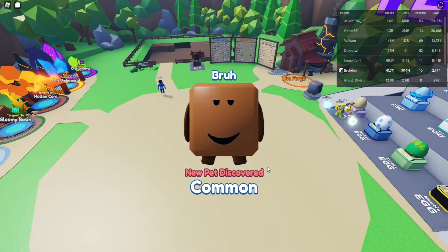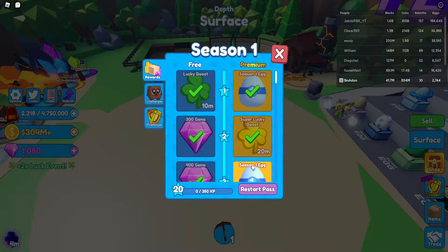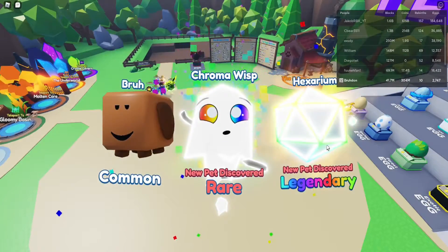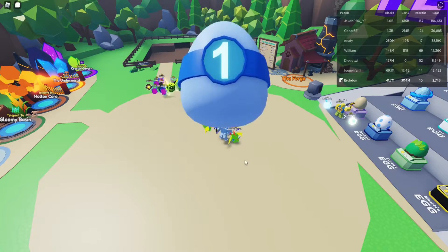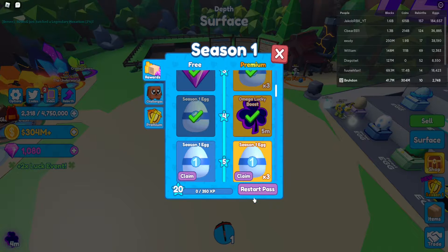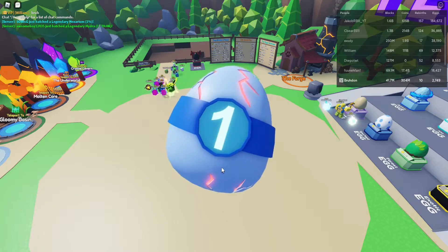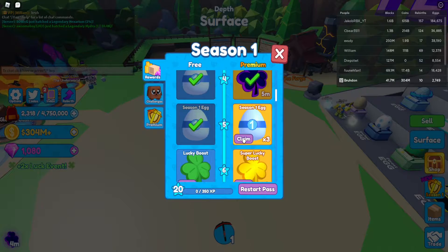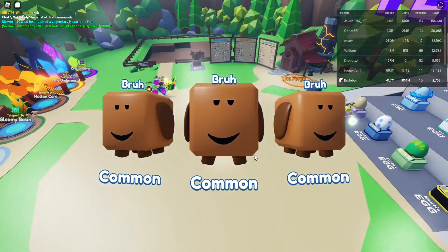Okay, we got the Bru Pet. Let's claim this — this is 3 eggs here. We got the Legendary — nice. Hexarium, let's go! Let's open up another one. Bru Pet. Okay, back to this, we're gonna keep opening. We got a Legendary already — let's go. Chrom-O-Wisp. Another triple open here, we got all commons, all Bru Pets.